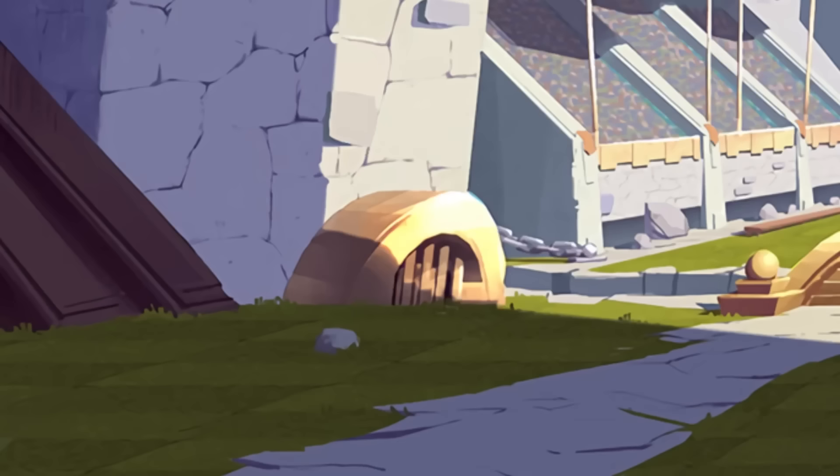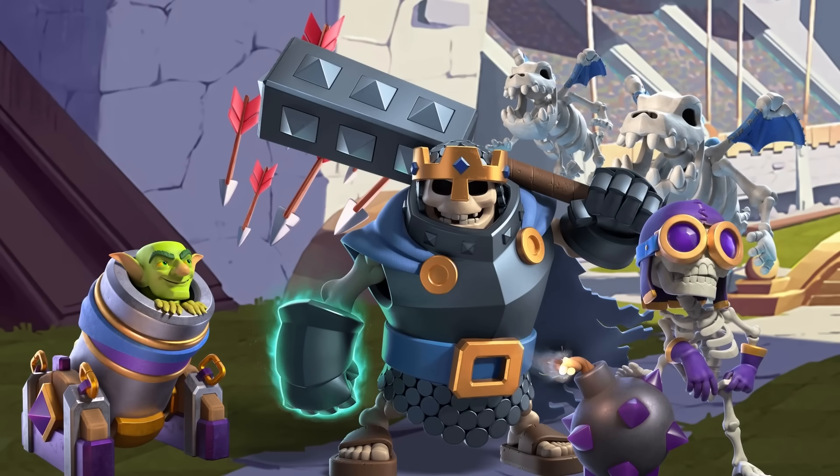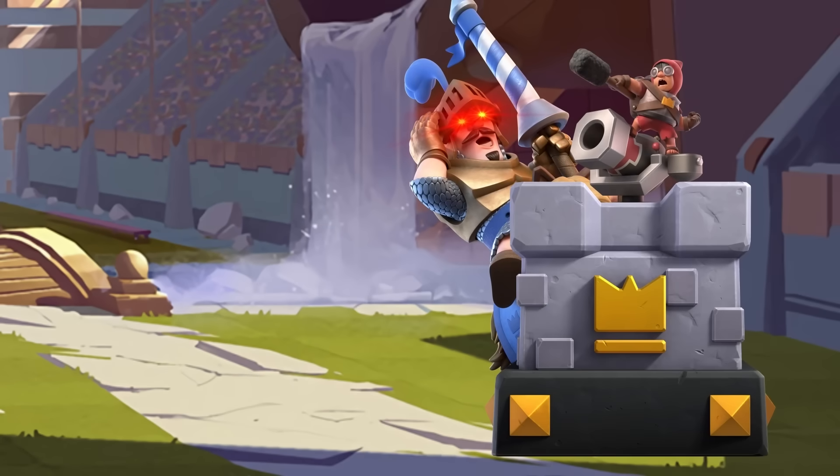This deck's sinister bait spam with the Mortar evolution, Skeleton King ability, Skeleton Dragons, and Goblin Gang can engulf a tower in a couple of seconds. And with splash damage from the Mortar, Arrow, Skeleton Dragon, Skeleton King, and Bomber, it's easy to get the Prince to be the MVP, cleaning up distractions so the Prince can charge on high-value targets.